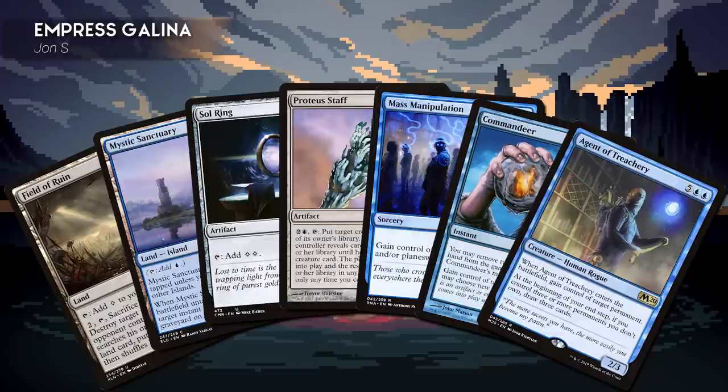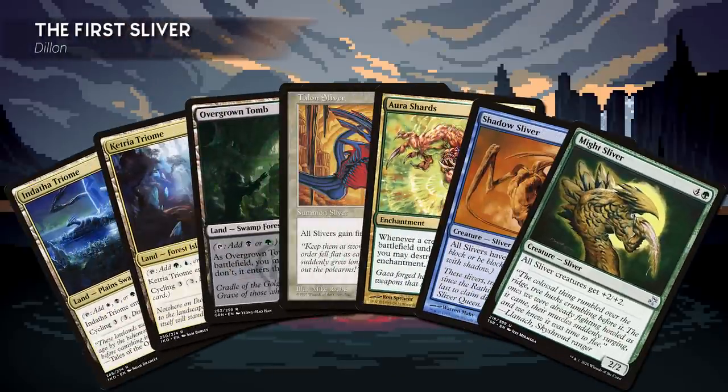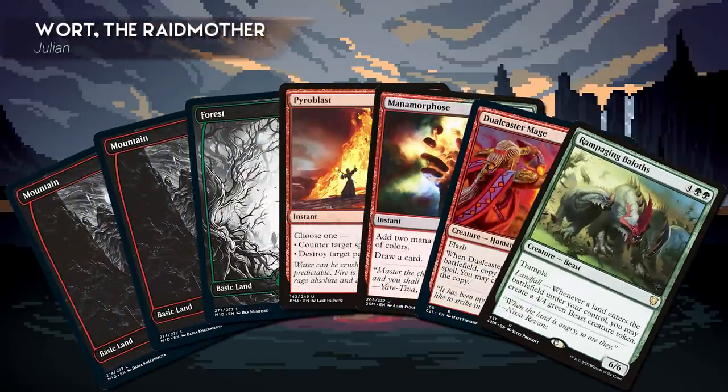For Game 2: Jon's starting hand includes Field of Ruin, Mystic Sanctuary, Sol Ring, Proteus Staff, Mass Manipulation, Commandeer, and Agent of Treachery. Dylan's hand has Endatha Triome, Ketria Triome, Overgrown Tomb, Talon Sliver, Aura Shards, Shadow Sliver, and Might Sliver. Jason has Mountain, Ancient Tomb, Gemstone Caverns, Dockside Extortionist, Gruul Signet, Druid's Repository, and Hound Tamer. Julian has two Mountains, Forest, Pyroblast, Manamorphose, Dual Caster Mage, and Rampaging Baloths.